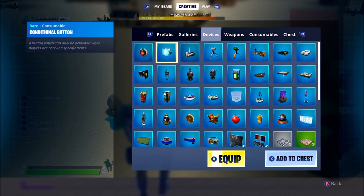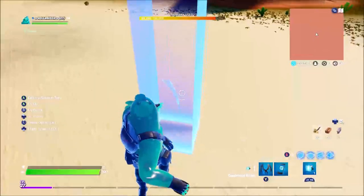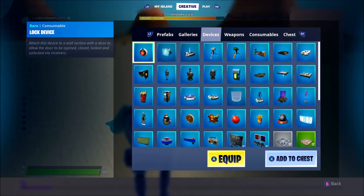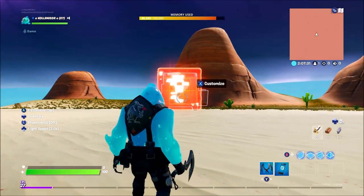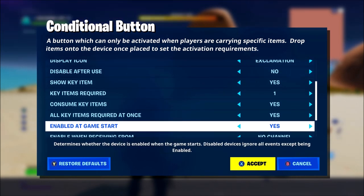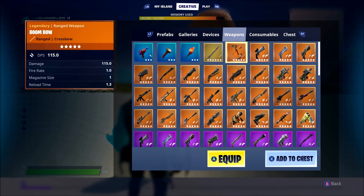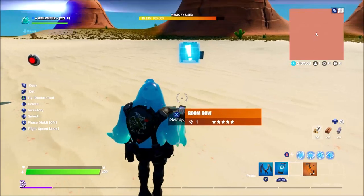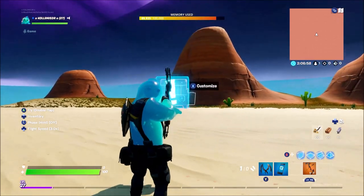Let's move on to the new devices. So we have the conditional button - a button which can only be activated when players are carrying specific items. If you're carrying a rocket, it'll open if you're carrying a rocket. And then the lock device. So let's place these down and see what we're dealing with. You'll place the weapon or something in front of it, and then when you're holding that weapon it'll open all key items. If you want me to do a tutorial on these, I am more than happy to do that. I'm just going to see if this works - it should pick it up. There we go, picks it up. And then I'm not holding it, but if I hold it now it should open it. I'll figure that out another day.